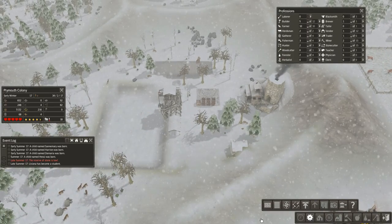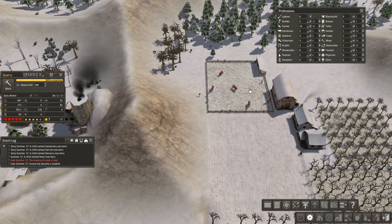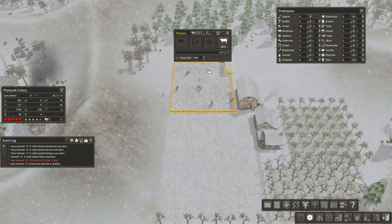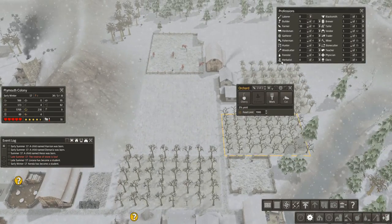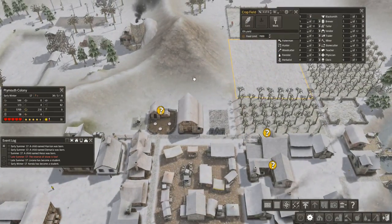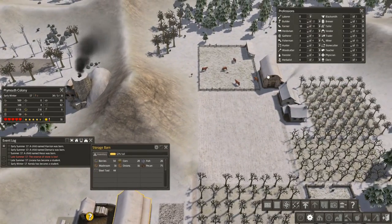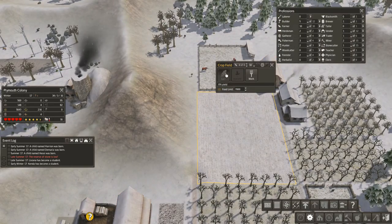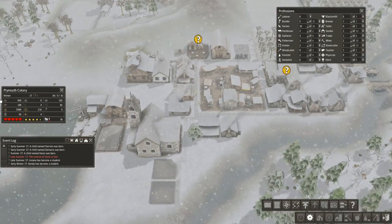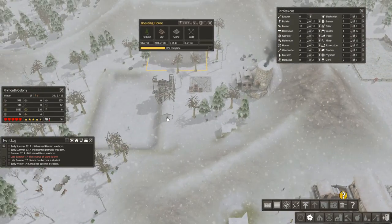We're building a boarding house, we've got the quarry going, we've got six cattle now — those will eventually multiply and then we'll start slaughtering some for meat. We've got orchards for cherries, apples, and pecans, and we've got corn planted. Actually, looking at it, there's a lot of corn so we might be better off switching back to wheat for this upcoming harvest. We'll also get the bridge built and see how things are going.